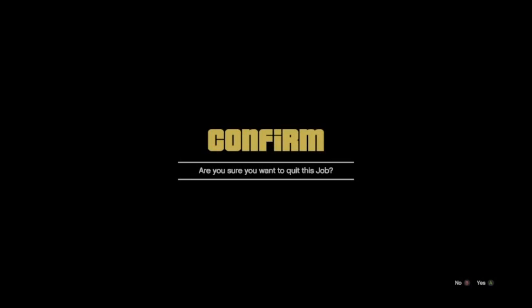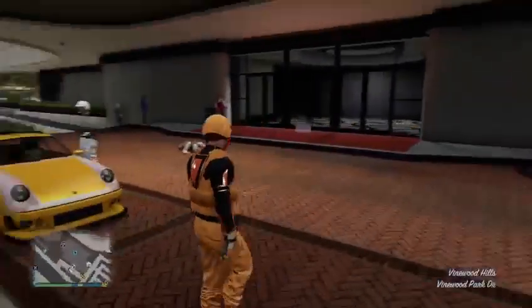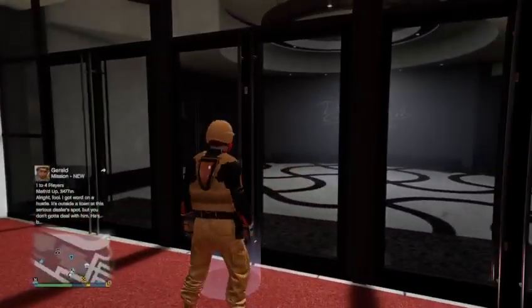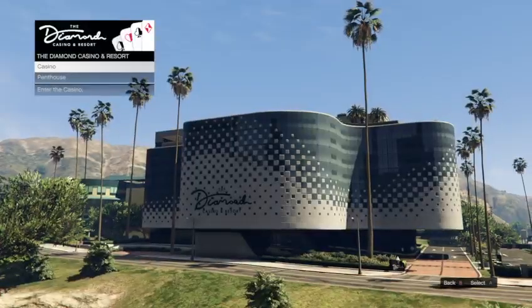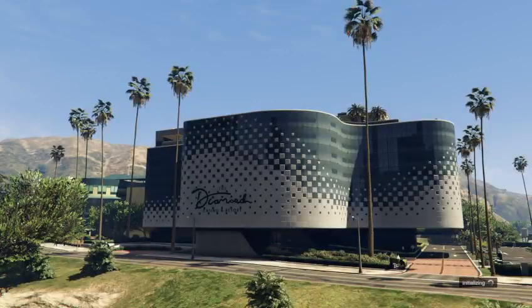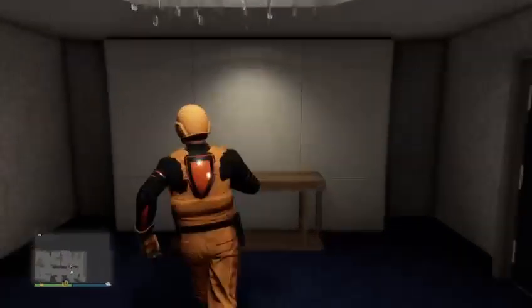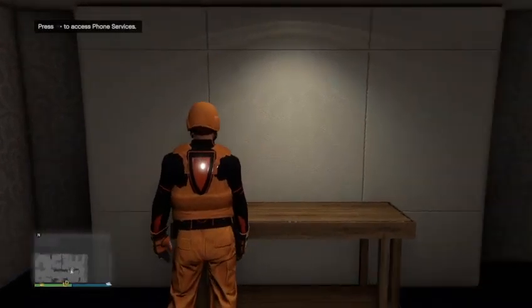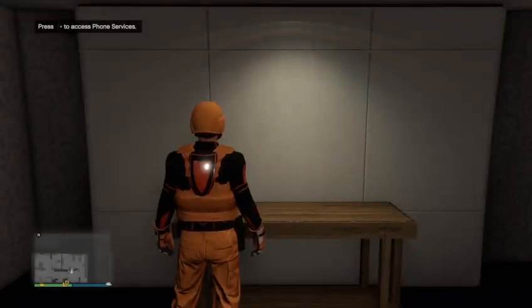If you are showing online, or your friend wants to get an invite from you — so we are back out of the job and we are going to make our way inside our casino penthouse. If you don't have one, you can use your friend's casino penthouse as well. Just make your way inside the mobile operation center. Everything is set up, nothing is out on the map. You want to stand by the phone and get an option in the left-hand corner to press right on the D-pad.